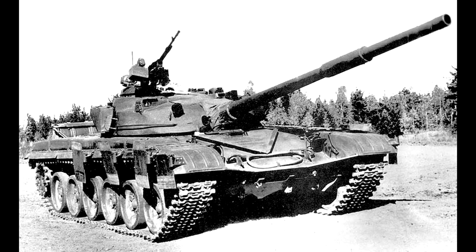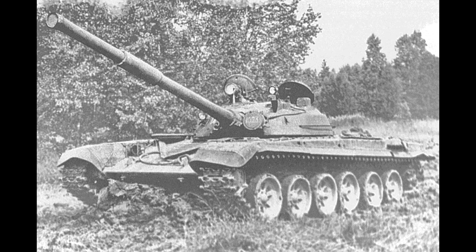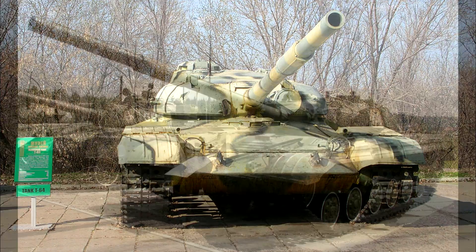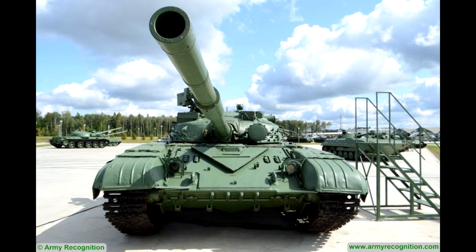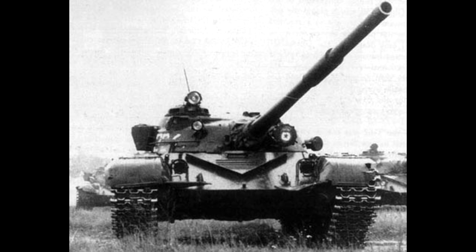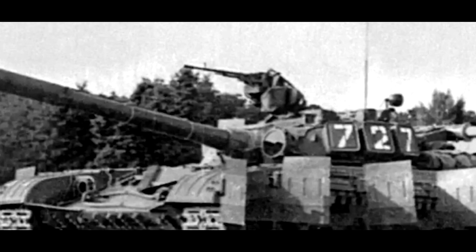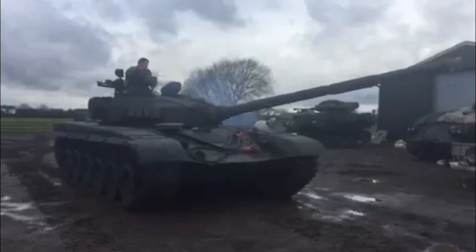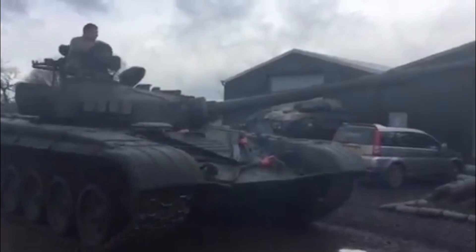The first T-72 variant to enter service was the T-72 Ural in 1973. It was made as Nizhny Tagil's response to problems that Kharkov's T-64 and T-64A tanks were facing, mainly with reliability. Even though the reliability issues with T-64s were mostly fixed, T-72 was liked for its simplicity and cost, while being very comparable to the already existing T-64A. The major difference between the two was really just the remotely operated heavy machine gun present on T-64A.